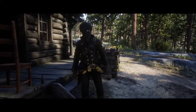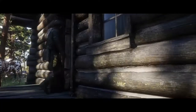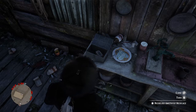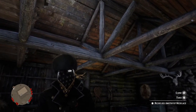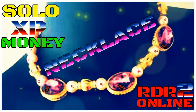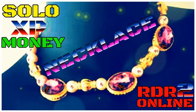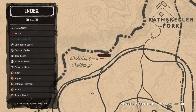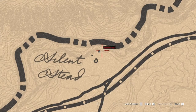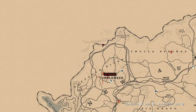Before we start, there are two things I want to show you in this video. First, there's a location I've done a workaround for — the necklace glitch — and I'll put that in the description. Second, I want to show you a secret location that's not on the map. If you look on your collectors map right now, you won't see an icon for this coin.